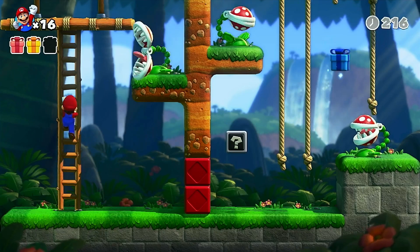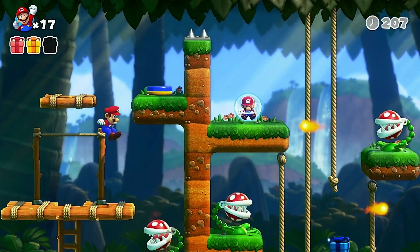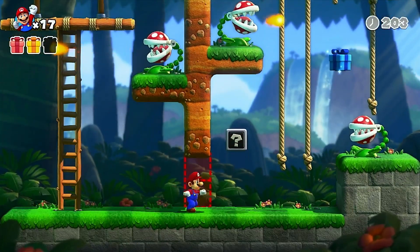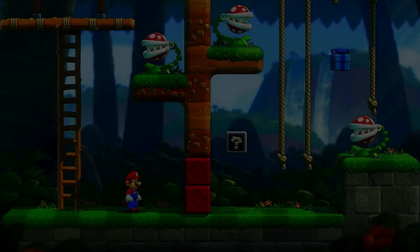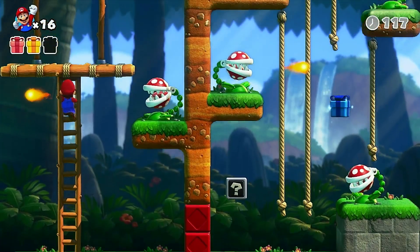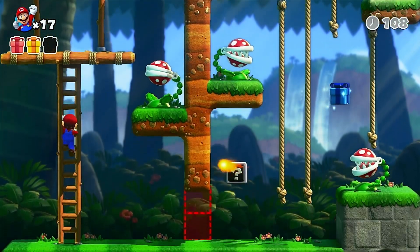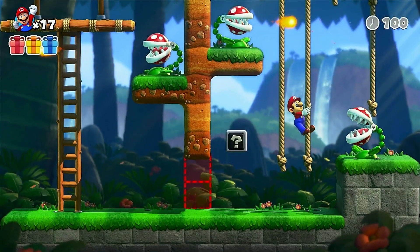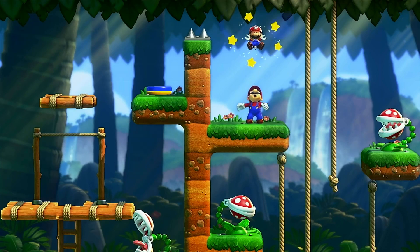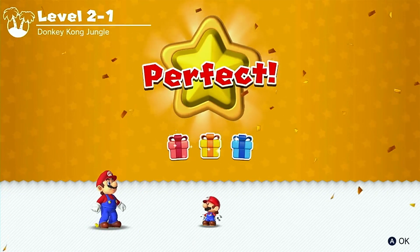We got these toy piranha plants. Oh crap, first death! Well, time to try that again — I keep my presents, it looks like. Good thing there's a one-up mushroom up here. Now I start climbing, reach out for that. I had to reach out for that one with Mario's hand. My first death is on 2-1, so yay.